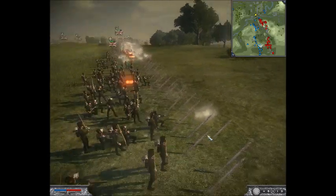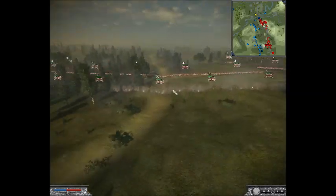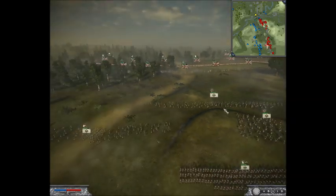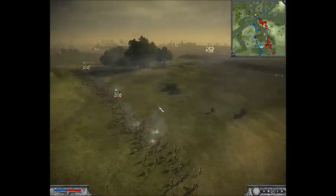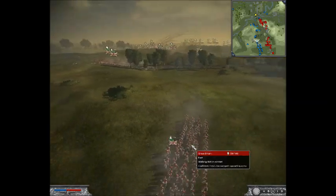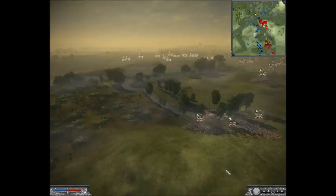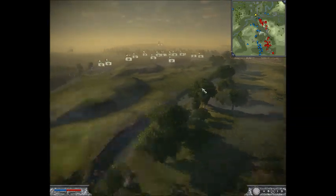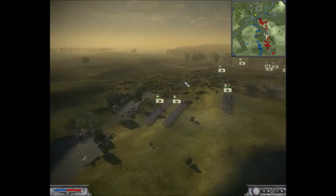I start firing. I do outnumber his skirmishers, and Britain has both the best line infantry and the best skirmishers, so I've got a good mix here. Not only do I outnumber him, I outskill him. So these guys start losing. However, they do not immediately die. Whilst I'm fighting here, I send my reserve force around to this crossing - including one of my Dragoon units - because this is the only other crossing on the river. From here all the way to there I can't cross. I'm going to try and cross around here to get a nice flanking maneuver on my opponent.